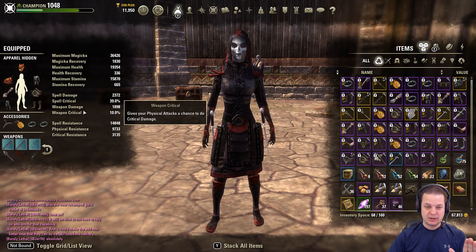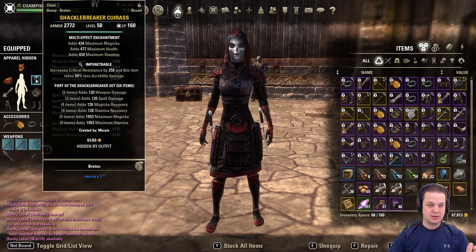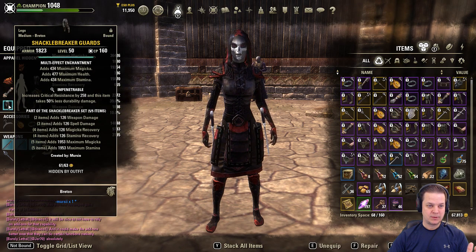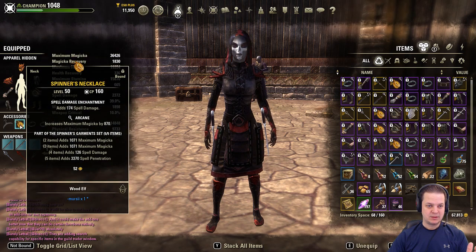I'd like to release to you: Firebird. Two piece Valkyn Skoria, five piece Shacklebreaker, five piece Spinner.